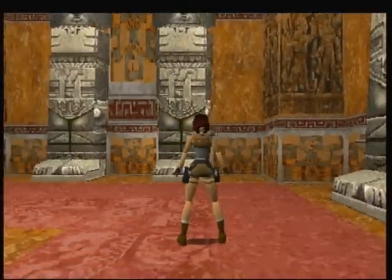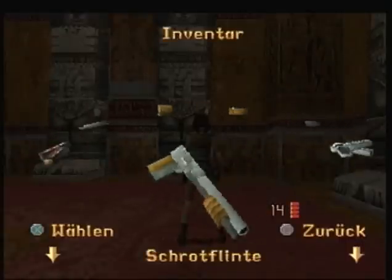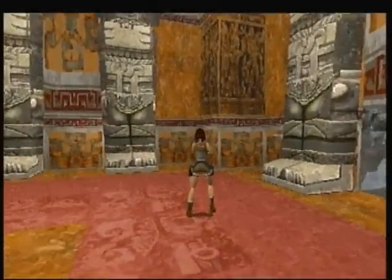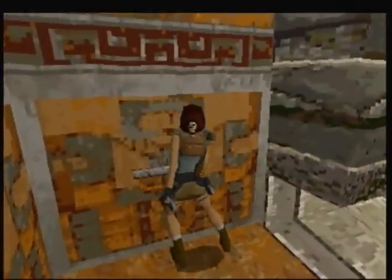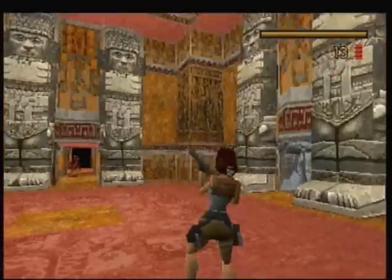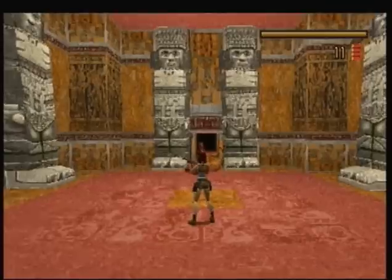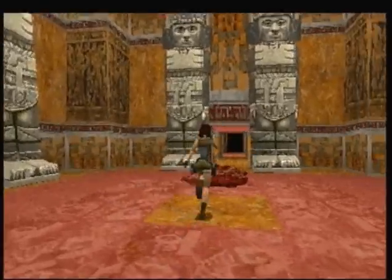Before we open this door, I'm actually going to get my shotgun. 14 shots — yeah, not too bad, I guess. Because there are some lovely dinosaurs coming, and we don't want to face them with pea shooters.